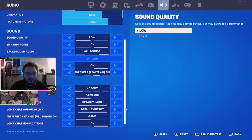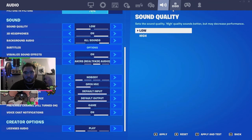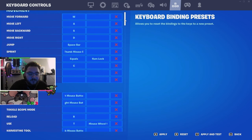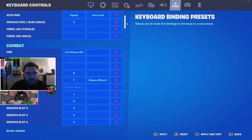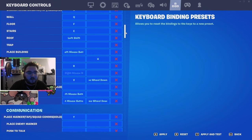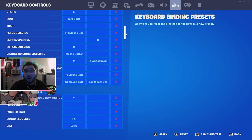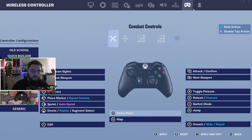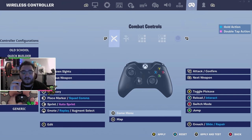Keyboard and mouse binds — I'm just going to scroll through these. Nothing too crazy, just letting you guys see if you want to copy them. Here are all my building binds — some people say they're kind of weird. I edit with V, whatever, don't care.